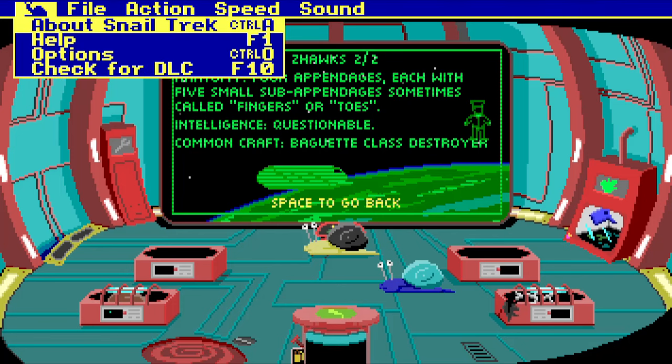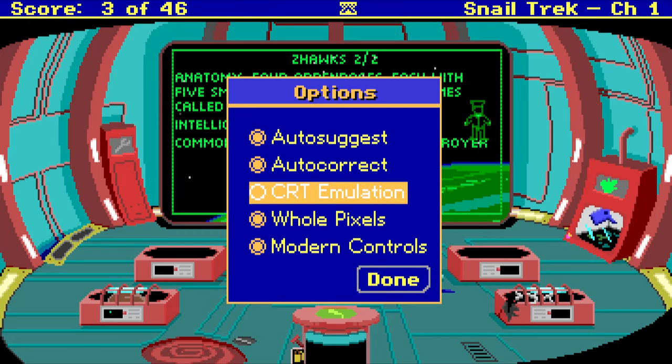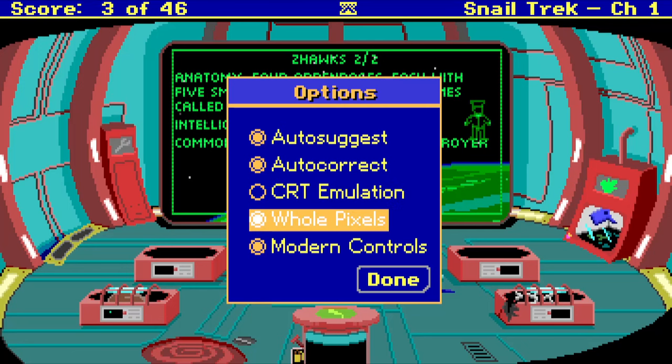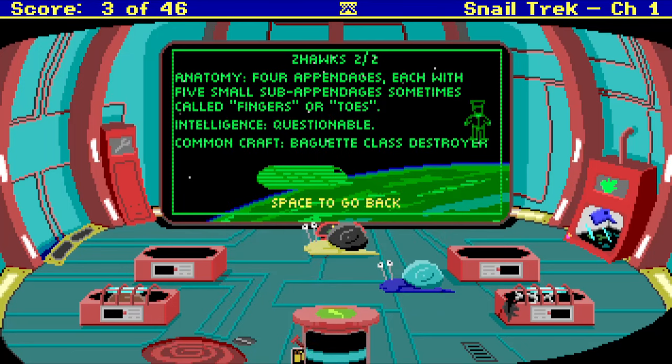I should point out — I noticed this earlier in the options — I turned off the CRT emulation, but you can turn it on. I think it looks pretty good. I've got it off because this is at a weird resolution and it encodes funky on YouTube. But when you're playing in person, it actually kind of looks cool if you like it.